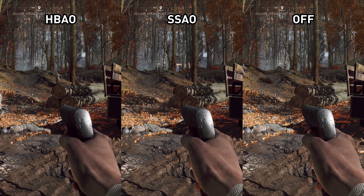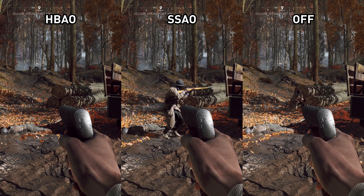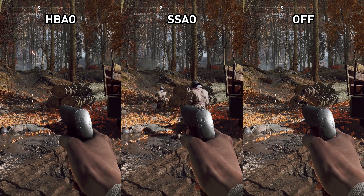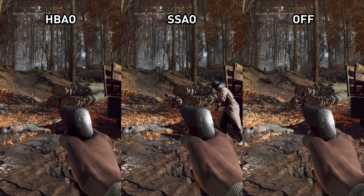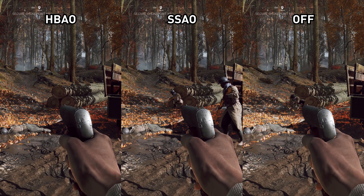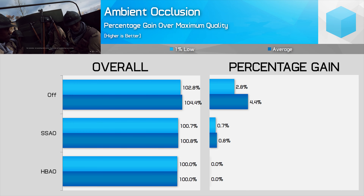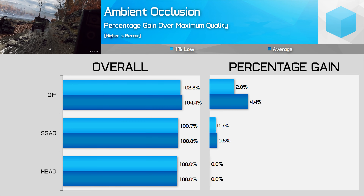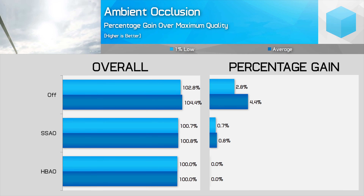The final setting is ambient occlusion, which impacts the self-shadowing and the general depth to the game world. DICE provides an SSAO option but doesn't use it for any of the presets, instead preferring HBAO — and for good reason, as HBAO delivers more depth than SSAO for a better image, while OFF removes ambient occlusion and leaves the image looking a bit flat. Opting for SSAO over HBAO delivers a performance improvement below 1%, so it's not worth using. However, I would recommend switching ambient occlusion OFF for those that want to target frame rate.